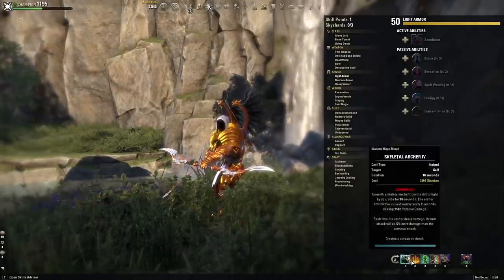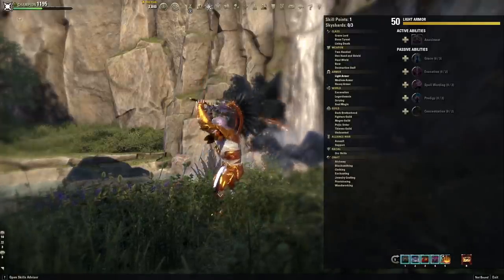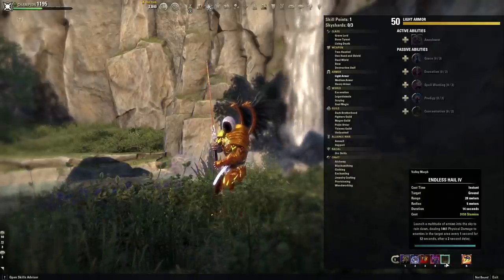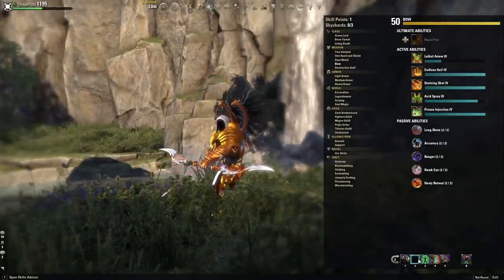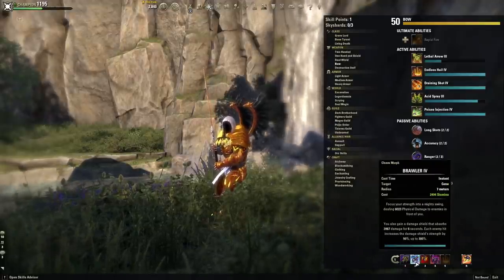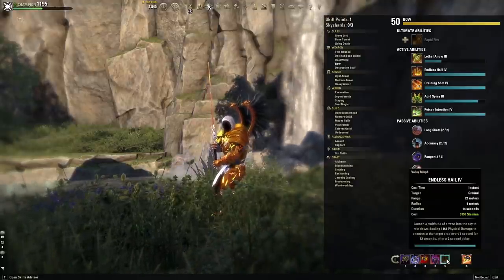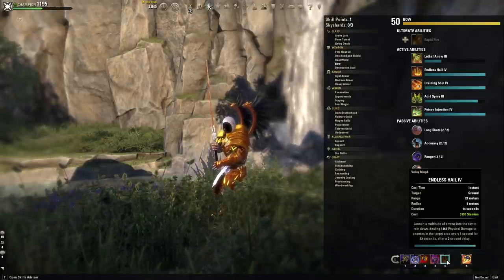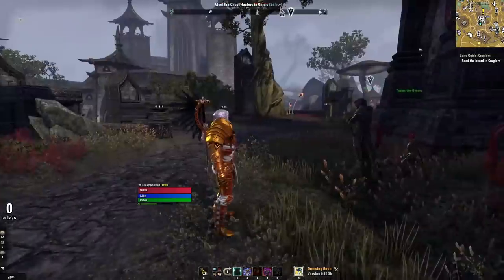When you unlock your back bar at level 15, if your back bar would be a bow, you can put a bow ability on the front bar before and after level 15. This will ensure that every time you kill something it levels up your bow skill line whether or not you're on the back bar when it dies. Since we spend most of our time on the front bar most things die while on the front bar, which can leave your back bar falling way behind. This is an easy way to make sure the back bar continues to get experience.